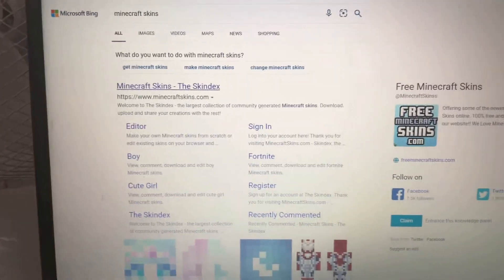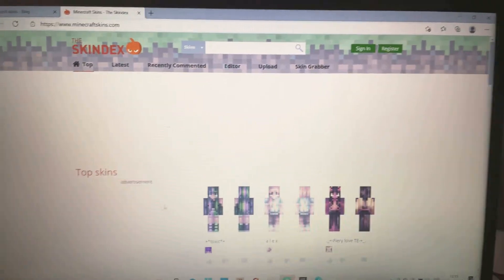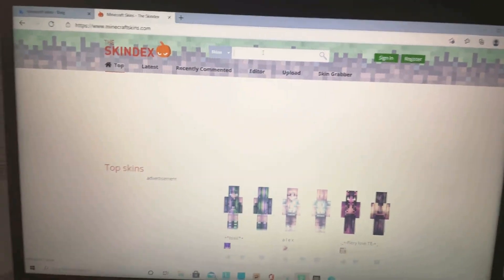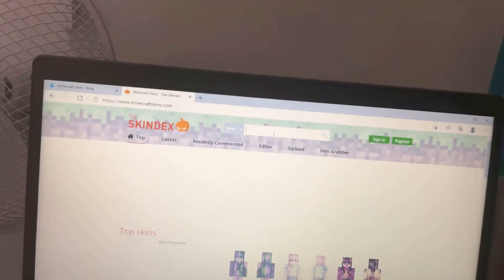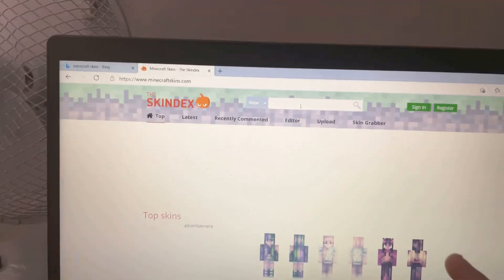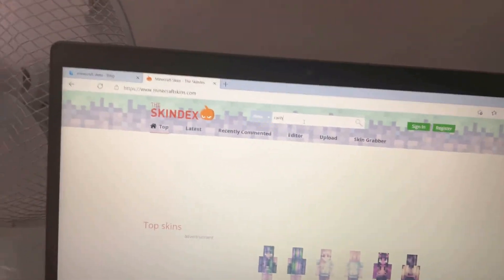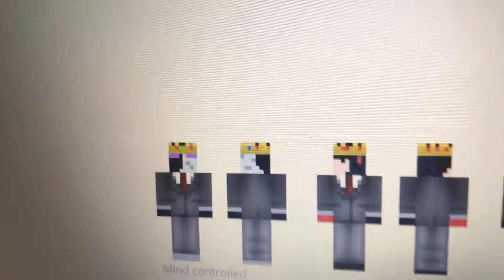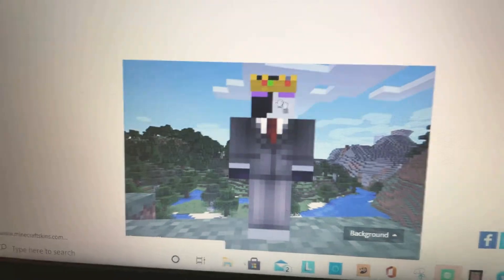Press onto 'Minecraft Skins' — the Skindex. When you load up onto it you might get a couple of ads, but you get all of these skins to pick from. Go to the search bar and say, for example, if I wanted the Ranboo skin — R-A-N-B-O-O — hopefully it comes up with something. Look, you've got the Ranboo skins down here. Press on one of them and wait for it to load.